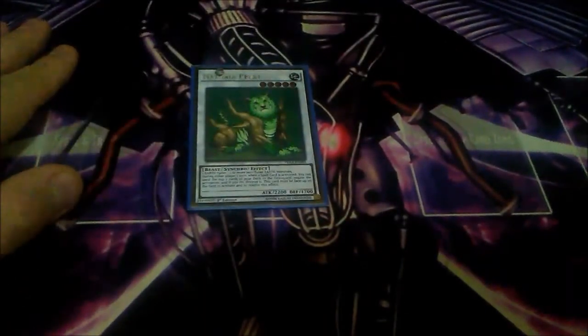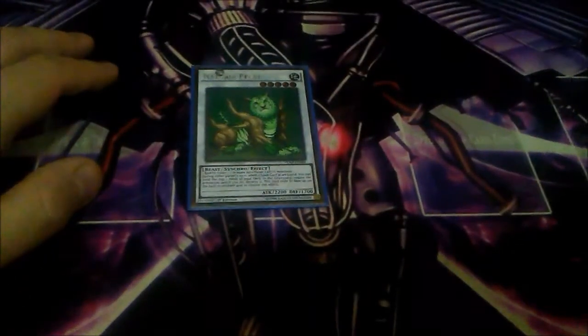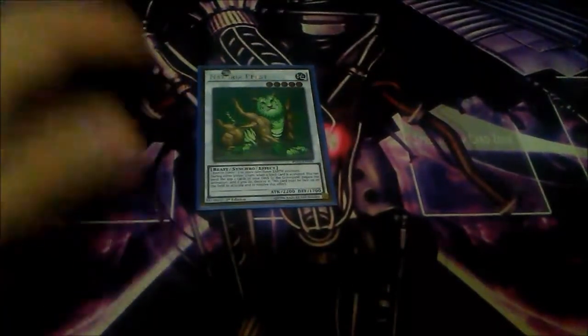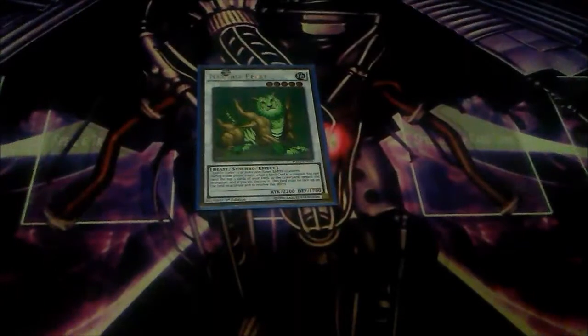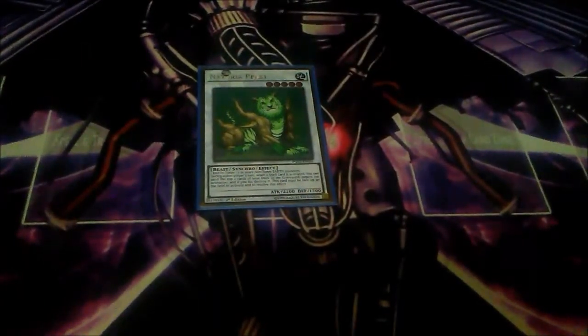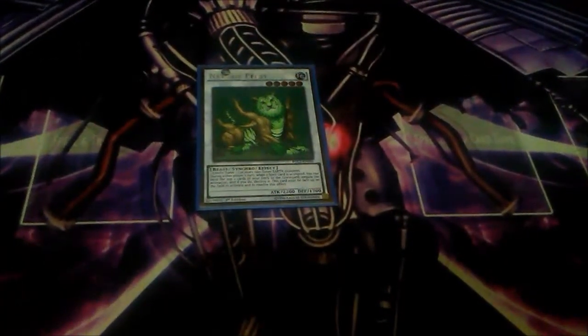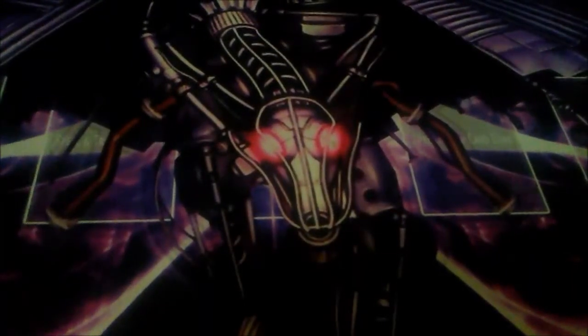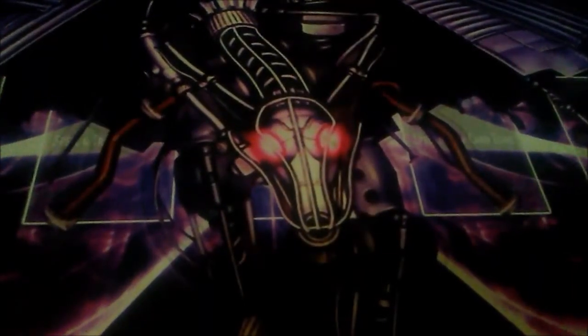As far as Synchros, I only play one Naturia Beast. Naturia Beast is great — I play Attack Gainer as a level one Earth Attribute tuner, and also Goblin Bird, Kamionwizard, or even Elemental Hero Solid Soldier as the non-tuner. This card negates and destroys any spell card that is activated by sending the top two cards of your deck to the graveyard, and you can do that multiple times. You always want to negate your opponent's spells with Naturia Beast.